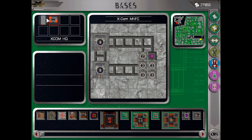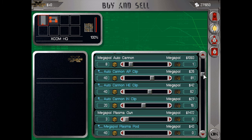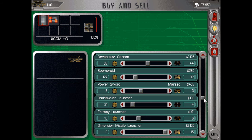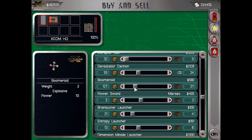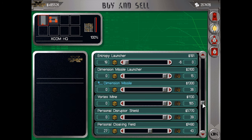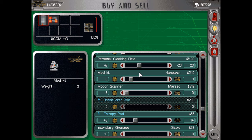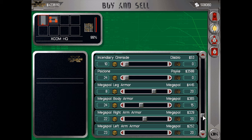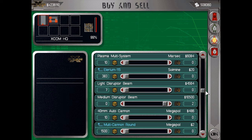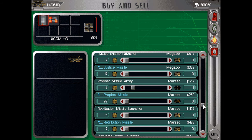Right, sell stuff. Auto cannon — I'm gonna keep one. Launchers I'll keep for now. Devastator cannons — keep a few but not all. Boomeroids — I'm just not using them so I'll sell them. Brain circle launchers can go, entropy launchers as well. Dimensional missile launchers — there are 15 of them now. Personal cloaking field — get rid of a few. That gives me a lot of money. Entropy pods must go. We still cannot get the illyrium and we still cannot get any of the other missiles unfortunately.